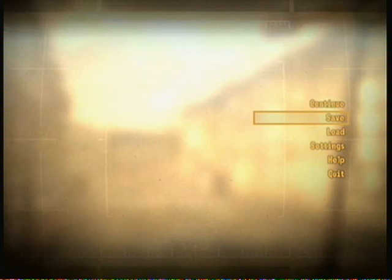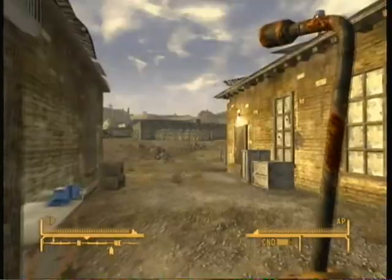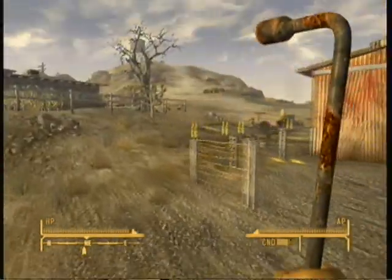Hi guys, welcome to Fallout New Vegas episode 4. We are just about to go to the graveyard to get the second part of a recipe for Sunny.